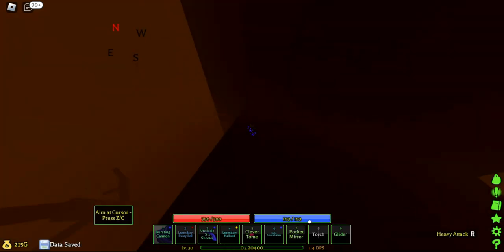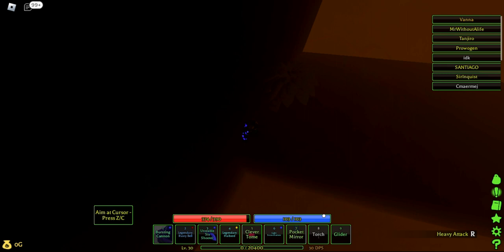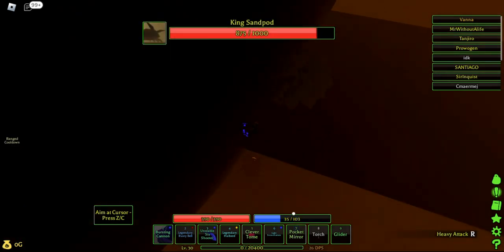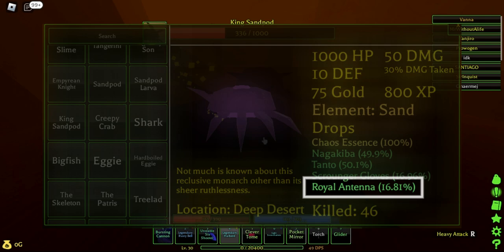There is a way to cheese the sandpod king, which is by going to the stairs of rocks and shooting it. Although this will need a dexterous build, aka a gun build. There is another thing we need that we can also get from the sandpod king — it is the royal antenna. This has a high chance of dropping, so that's the advantage.